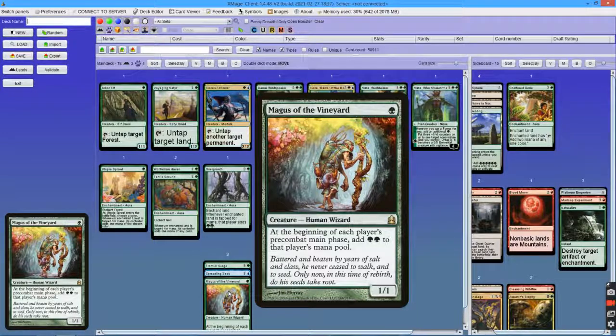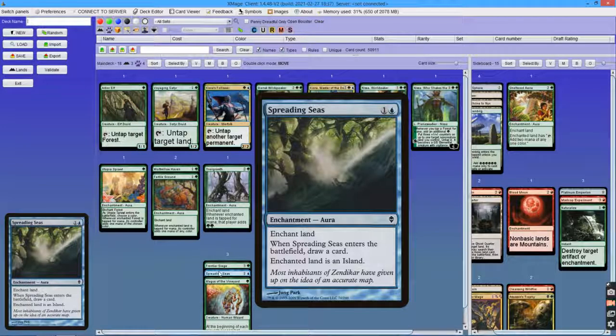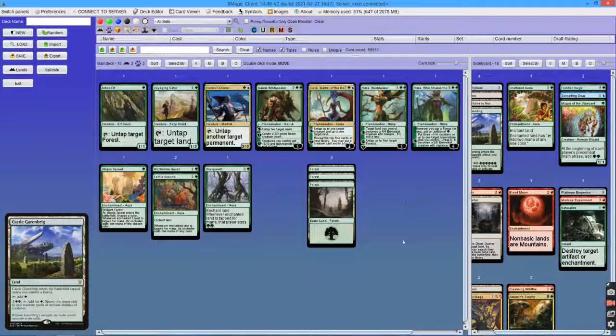The downside however is that it ramps both players. For example, you play it on turn 1 and on turn 2 you have 4 mana to cast a 4-mana Planeswalker — but it's a double-edged sword. If your opponent can make use of that mana, like Tron, Amulet, or Jund, then you may be in trouble. But if your opponent can't make use of this mana, like Merfolk or Burn, then it has no downside. It's like giving your opponent extra mana they can't spend on casting spells. But in the end I stopped playing Magus of the Vineyard because it wasn't consistent.